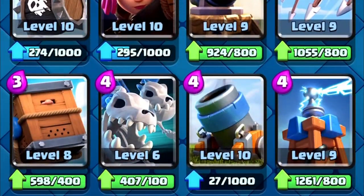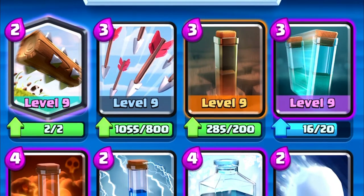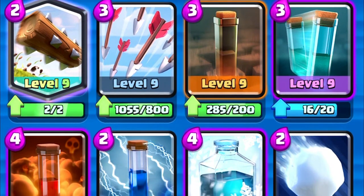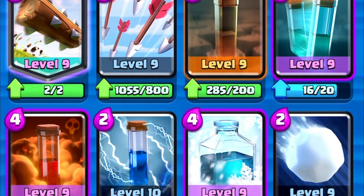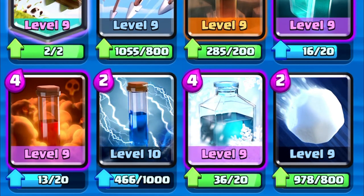Now let's get into what cards help out the Battle Ram in most situations. Number one: spells. Spells are super helpful when it comes to getting the Battle Ram connected to the tower, because you can use virtually any spell and it will most likely help the Battle Ram connect.